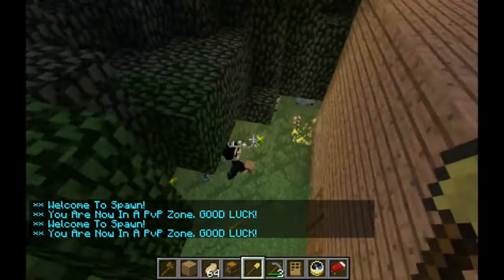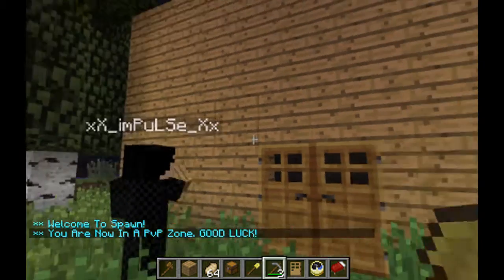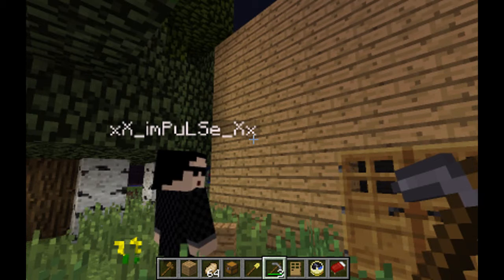Now griefers can't grief. I have Impulse here to demonstrate — he's going to try to break it. I'll even try to break it. I can break it though, since it's my claim. So just try to break it.